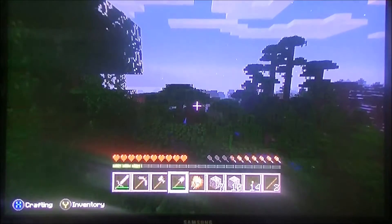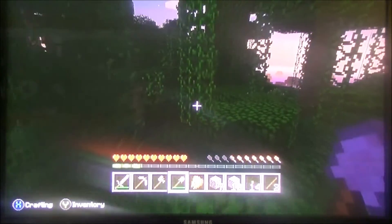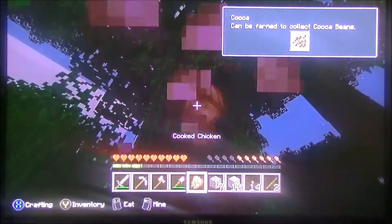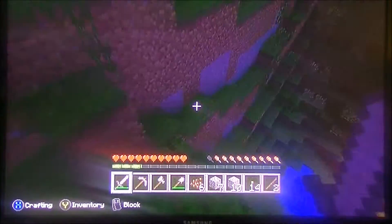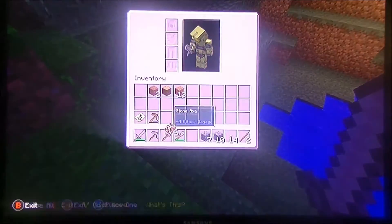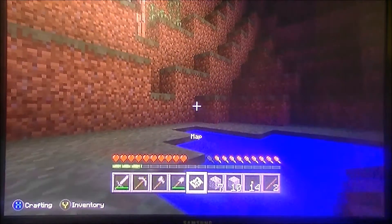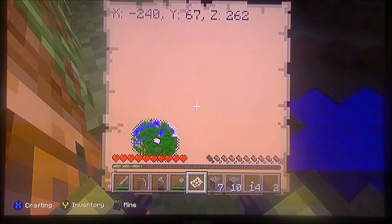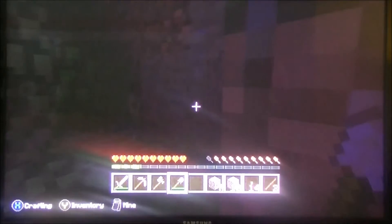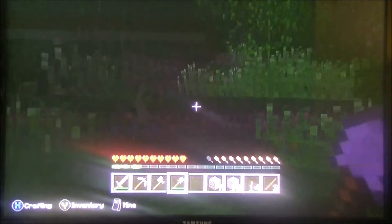There's the ocean over there. Along here I could also grab some cocoa beans. If you don't want to get lost, what you gotta do is mark your coordinates. Our shelter is at X minus 240, Y 67, and Z 262. Let's go look for monsters — or mobs as they call them in this game.